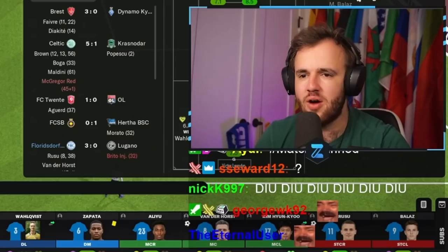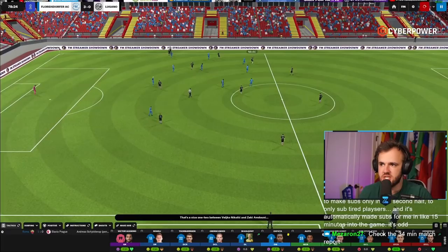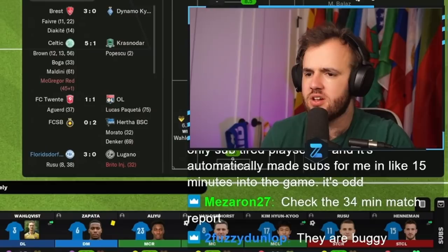Why is Linus Volkvist in, and when did he get subbed in? I don't have any subs set up as part of my match plan — that's disturbing. When did it happen? The 34th minute. That was before we were up 3-0, before the match plan kicked in, dude. They just subbed out my left back for no reason, for Linus Volkvist who can barely play left back. There is nothing more dangerous than allowing something to make random substitutions for your team — that can completely and single-handedly ruin a game for you.